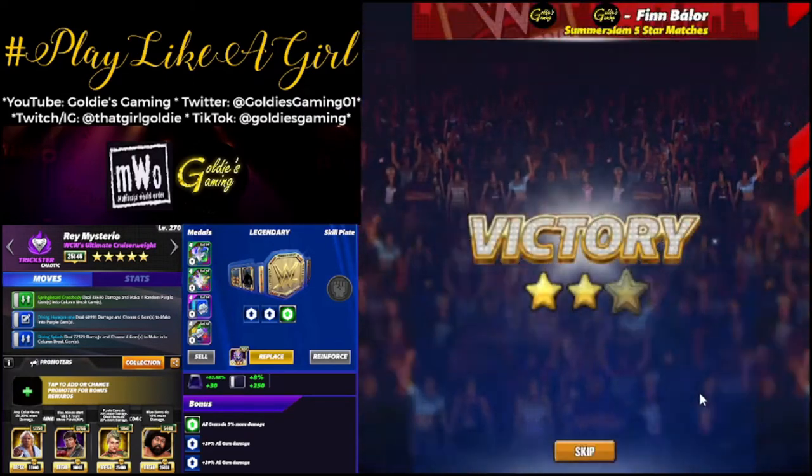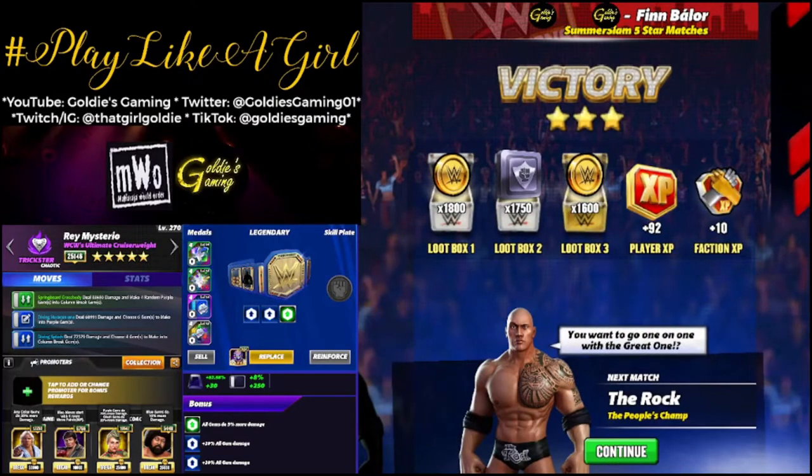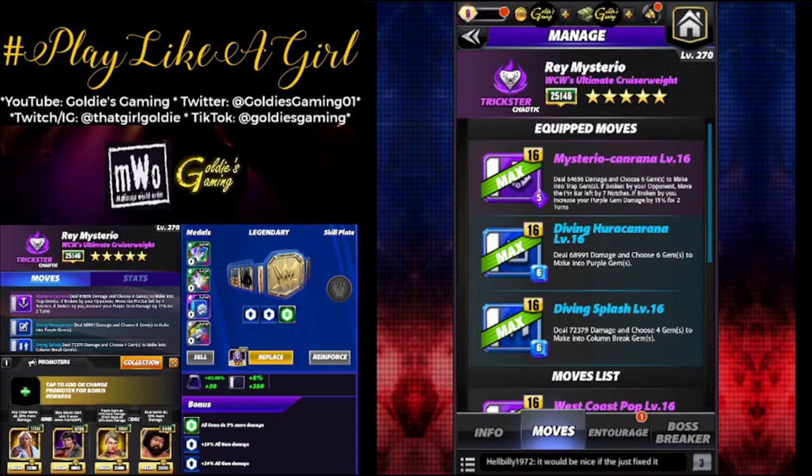Let's take a look at one more moveset with this one gear. Remember in my first Ray preview when I tried the trap move and said 'eh'? We're going to bring in Purple Three — the five-star move: Mysterio Kanrana, five MP, deals 64,656 damage. Choose six gems to make into trap gems. If broken by your opponent, move the pin bar left by seven notches. If broken by you, increase your purple gem damage by 15% for two turns. I completely whiffed on this move in my first preview — Goldie, you idiot, break them yourself all at once. You don't need the opponent breaking them for you. I get it now, I've seen the light.